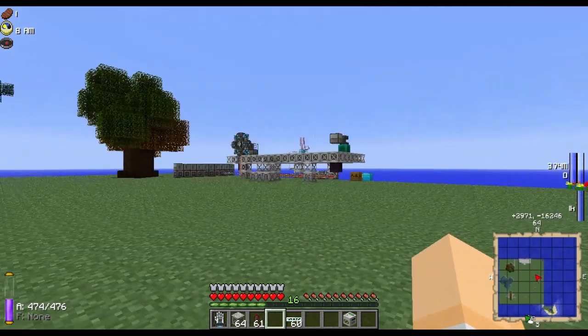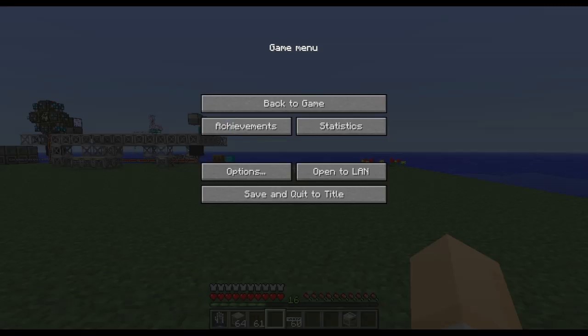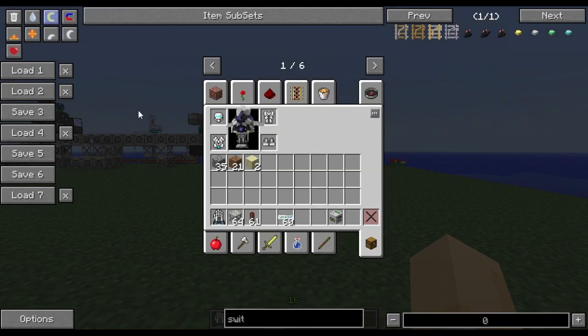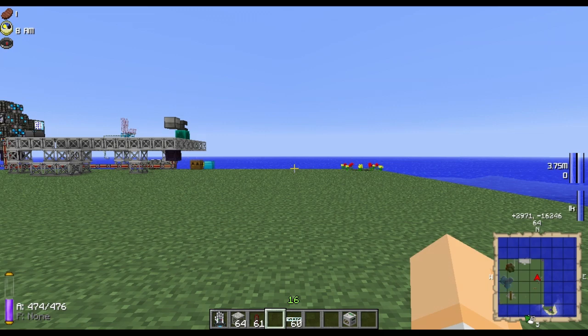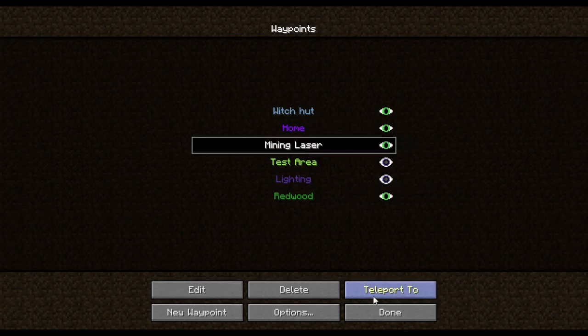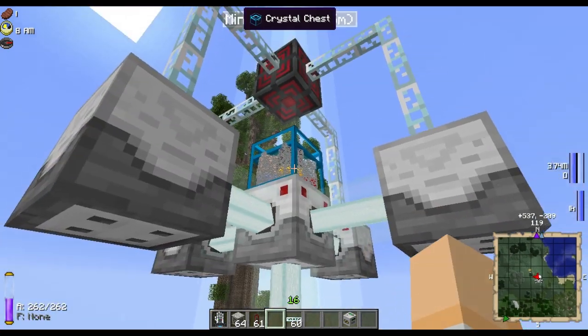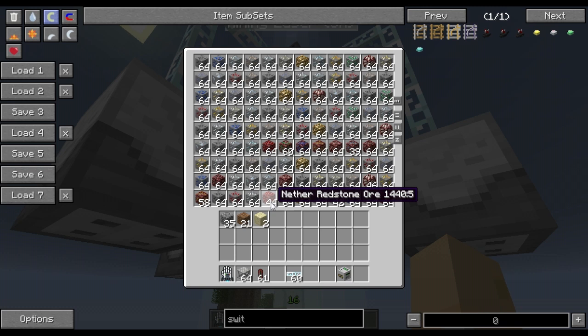I have one of these set up that I've had running for quite some time. We are going to quickly switch to creative mode and teleport over there using my waypoint. Here we are, right on top of it. This is what I've got running off a quantum generator. You can see the chest is chock-a-block full. It's producing the nether ores as well — nether iron, redstone, gold, coal, emerald, lapis. It's produced everything basically — Certus quartz, nether quartz, and glowstone.